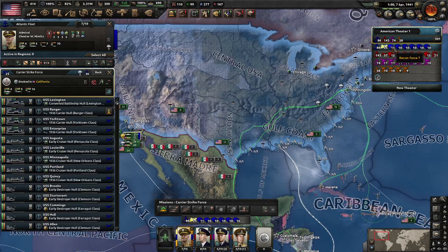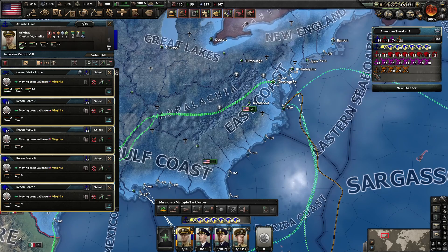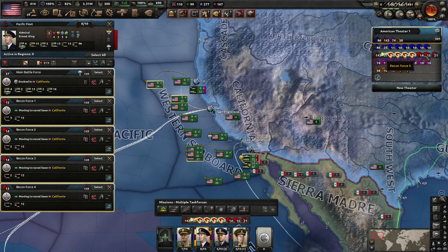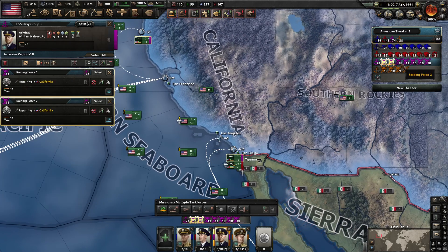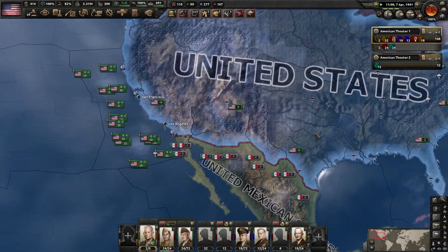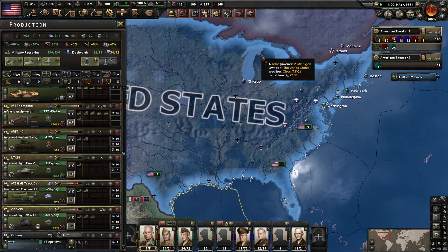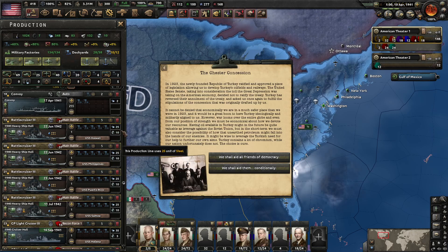We're going to move our Atlantic fleet over to Virginia, as is our secondary raiding fleet. All these other units are going to be based back in San Diego. Our big battlecruisers — oh, the Chester Concession.